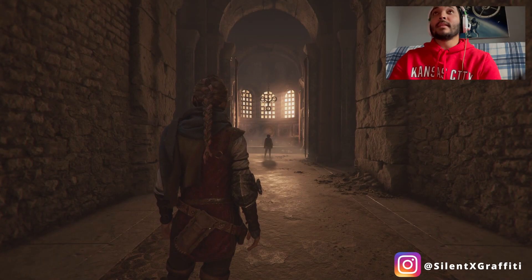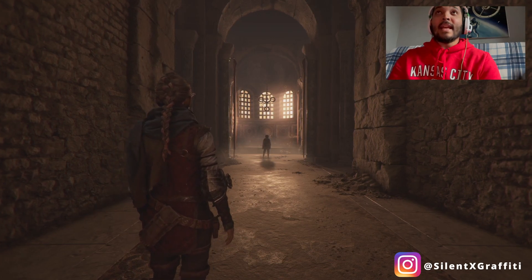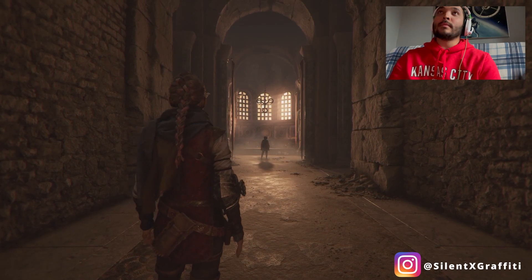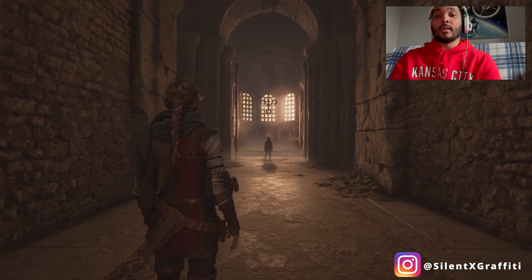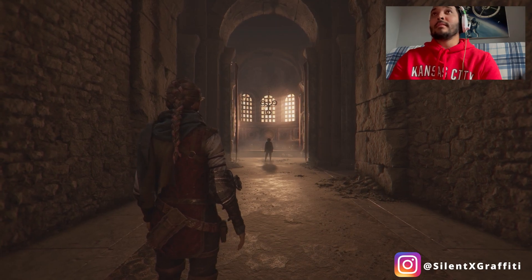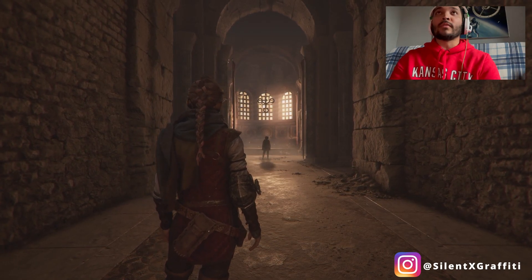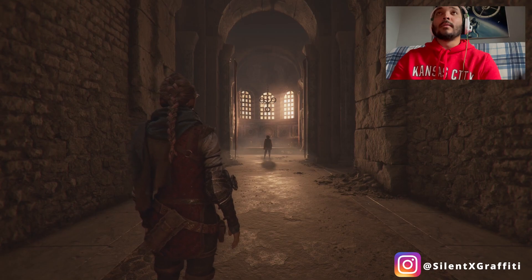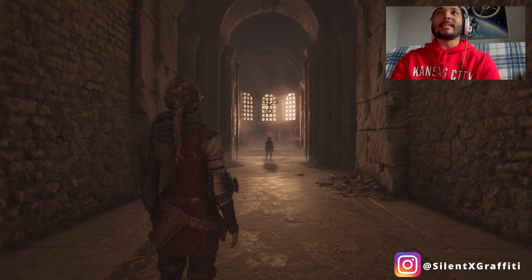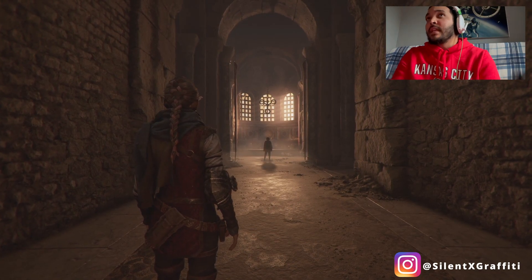Alright guys, welcome back to another episode of Plague Tales. We finally reached the castle — well, the tower. We finally found the sacred order of, I guess, the people who are like medical scientists and alchemists — a whole bunch of doctors and stuff like that. Seems like they all came together and created this secret organization to fight down the plague in a good way. Well, this is what I'm perceiving it as.